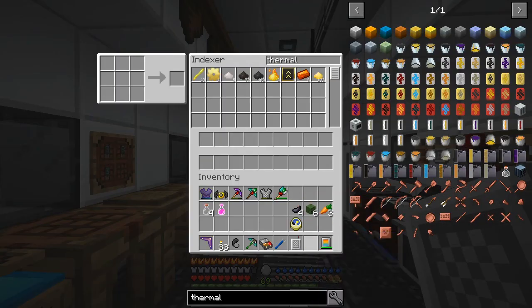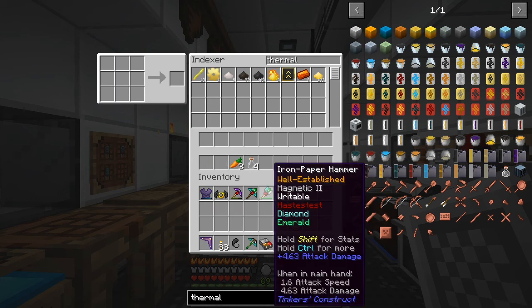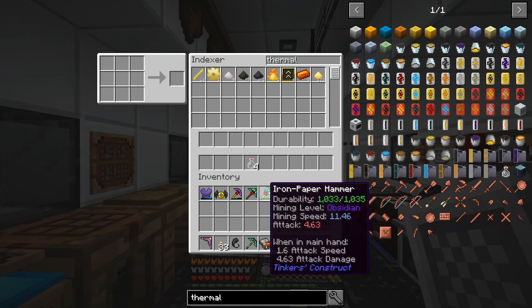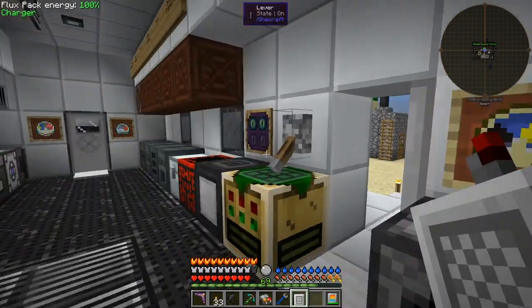I want to build this hammer. This hammer is actually pretty fast - shift for stats - it's got a mining speed of 11.46, attack damage doesn't really matter, and durability is 1033. What's nice about this we're going to have a look at next.